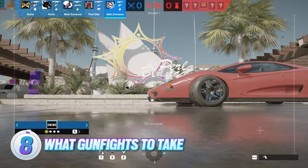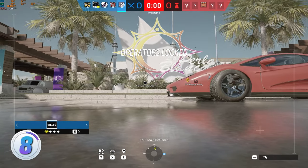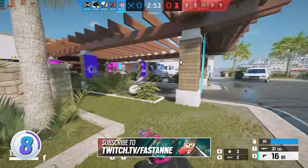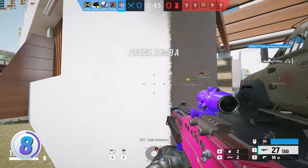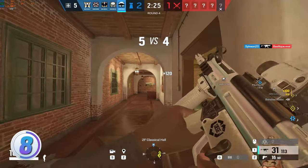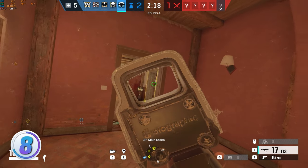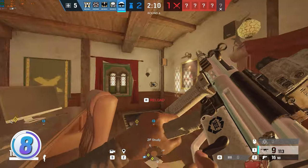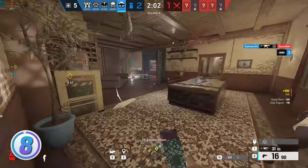Sometimes taking all the gunfights you can isn't the best idea. If you peeked an enemy and you think they now know where you are, one of the worst things you can do is re-peek in the same stance — that makes you an easy target. You could re-peek in a different stance, maybe crouched instead of standing, or even abandon the gunfight. Do that in scenarios where the operator you're facing isn't the most important to kill. If you're about to fight a Thermite or an IQ, it's obviously better to kill the Thermite since they might be the only hard-breacher the enemies have. Also, if you're on low HP, you'll have a lower chance of winning the gunfight — sometimes staying alive for your team matters more than winning one gunfight.